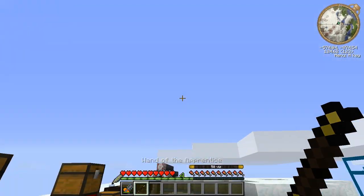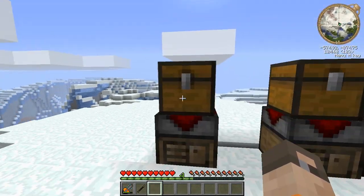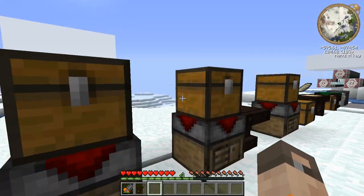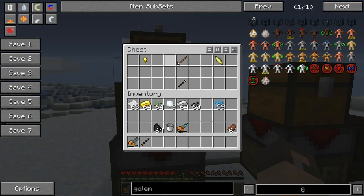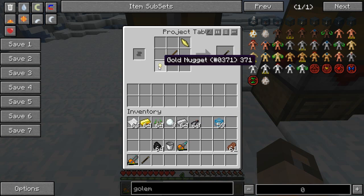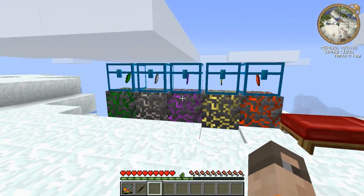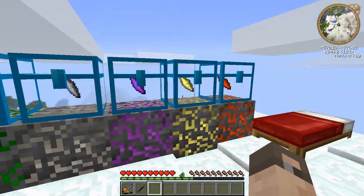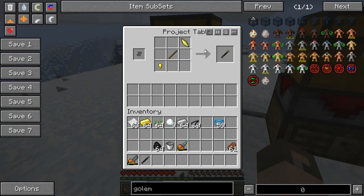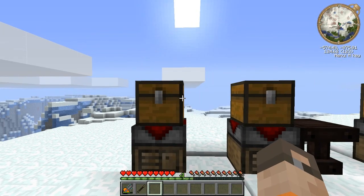The first wand you need to make is the Wand of the Apprentice. What you're going to need is a gold nugget, a stick, and an air shard. You put the gold nugget in the bottom left, the stick in the middle, and the air shard in the top right. This can be any shard - any of the shards listed will work as a replacement for the air shard.